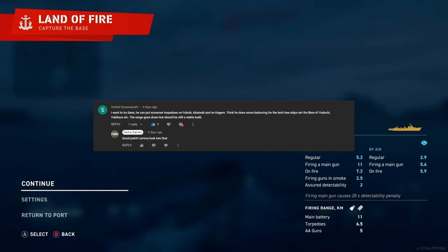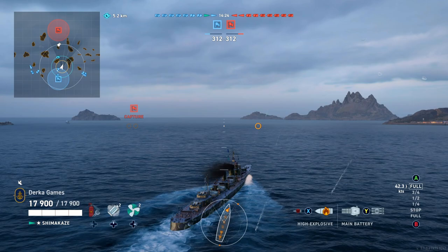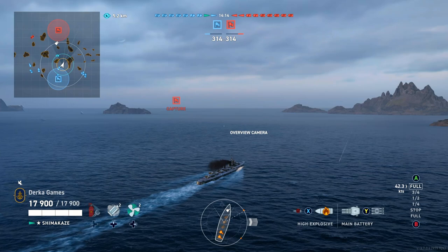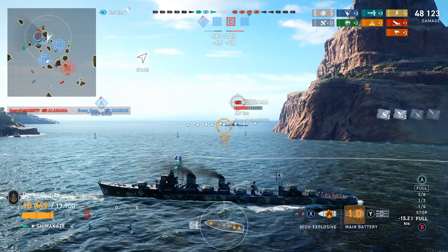Here we are in the Shimakaze after last week someone left a comment saying that Sano on Shima could be interesting to make a Screamer torpedo build. Screamer torpedoes are kind of a slang for ultra-high-speed short-range torps, so I proceeded to test it out and this was the third game I played. Stick around and find out how it went.